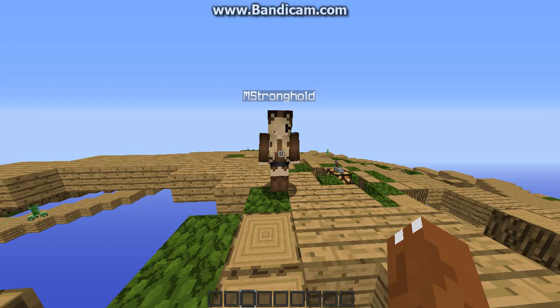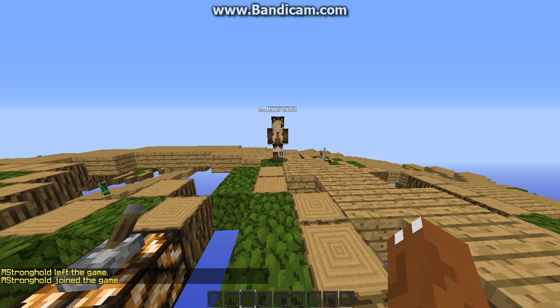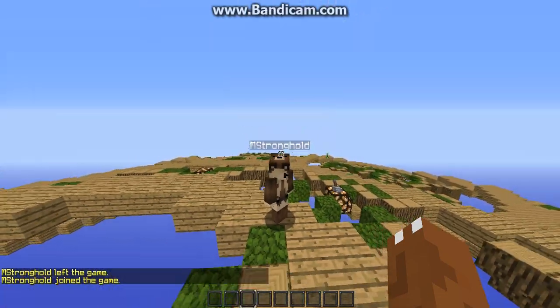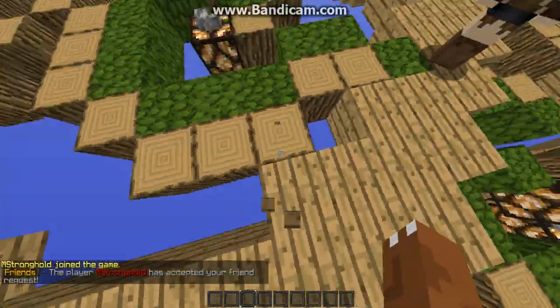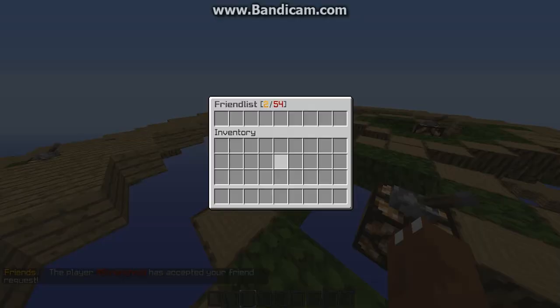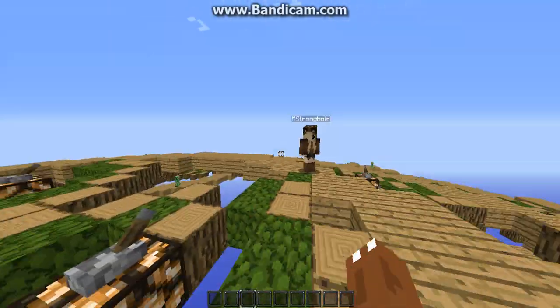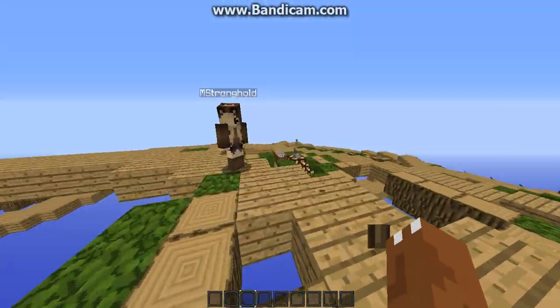Sorry guys, my connection just broke out for a second. He's gonna /friends accept me, and then it'll send you a message. Now if I go back to my friends list, it shows him right there — shows his head, shows he's online, and the world we're in, arena one.